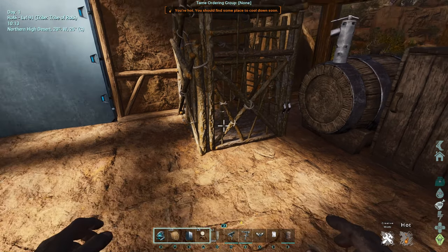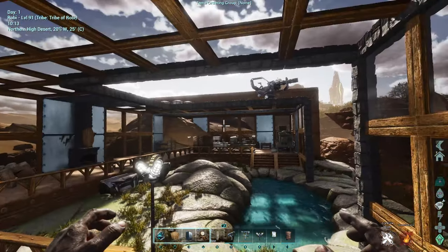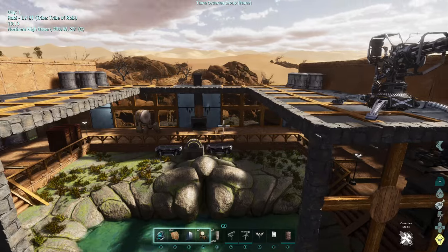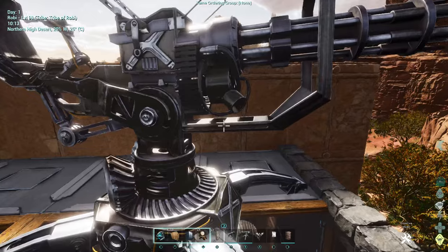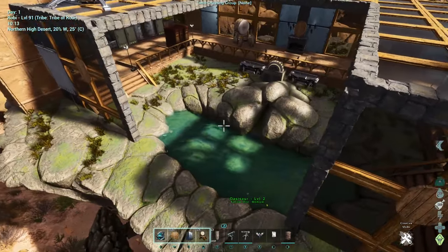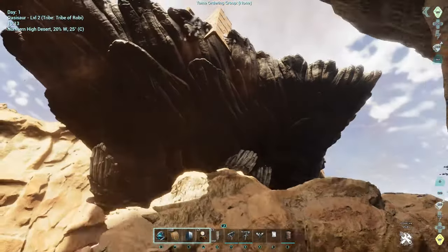You can also place a wooden cage on there so you can have your dung beetle in there for making fertilizer. You can also place large crop plots on there too so you can grow crops. In regards to turrets, same as most platform saddles — you cannot place regular turrets on it anymore. However, you can still place rocket turrets or a ballista turret on the back, and you can place catapults too. That's about it for structures.